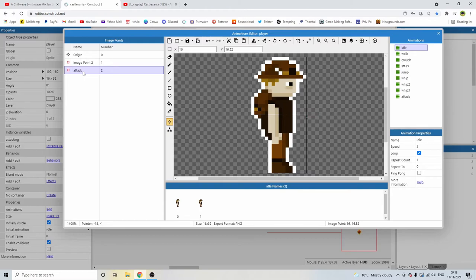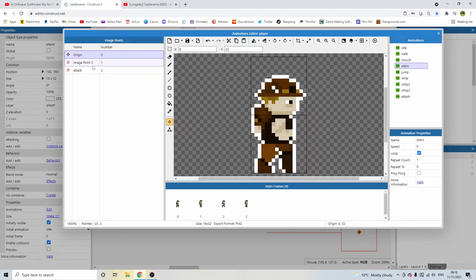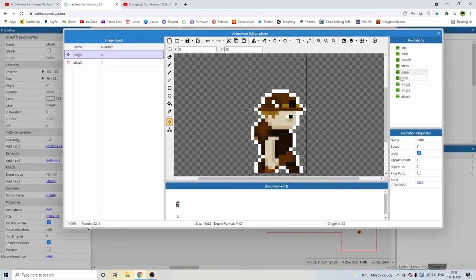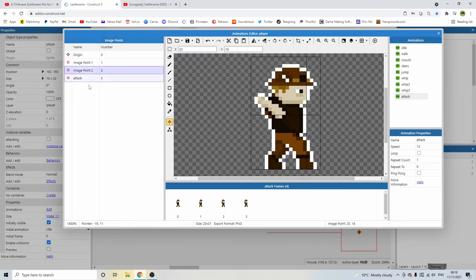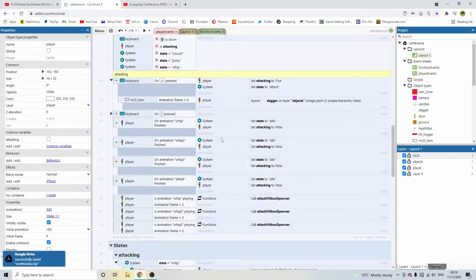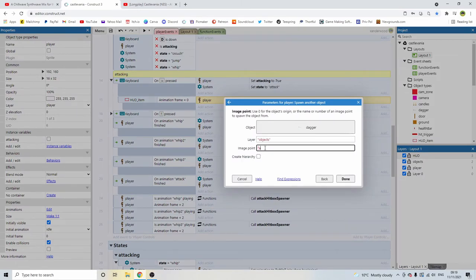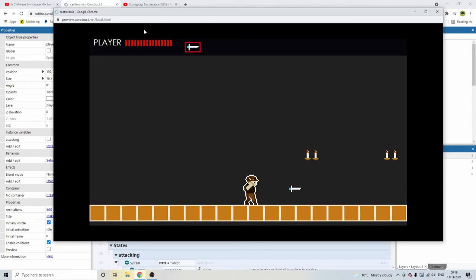Save it — always good to save. Go back in here and instead of image point two, use image point Attack. There we go — and there it is. Now we can throw unlimited amounts of daggers. We can whip and we're good. There are a few little bugs — like when we attack in the air we can't move when we land — but I'm going to fix those in the next episode.